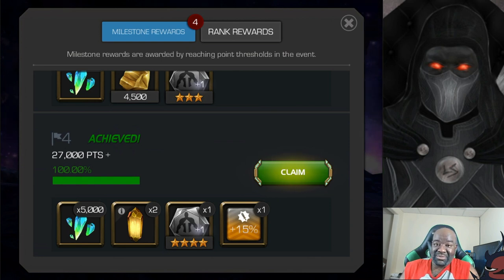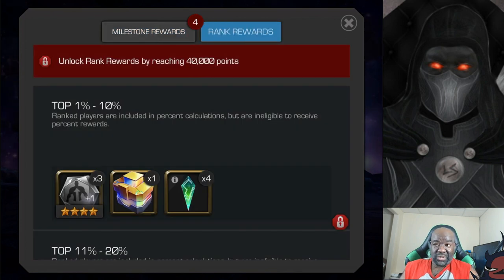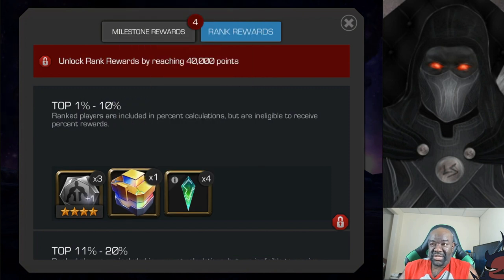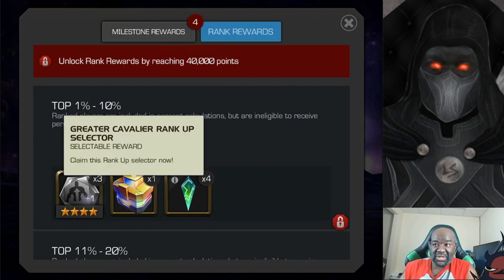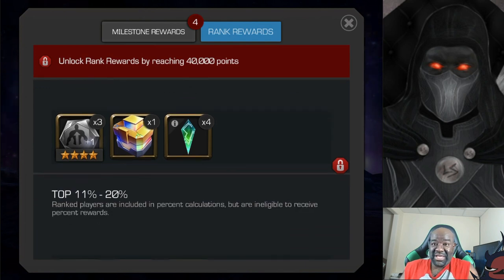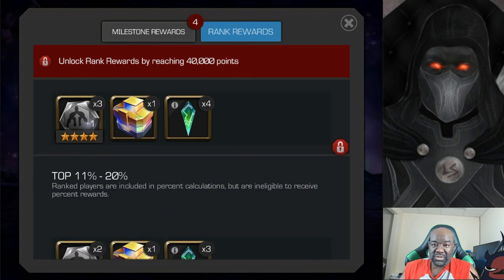I'll probably wait until there's an item use event and then I'll end up using them there. Now take a look at the ranked rewards — we're going to be opening up a bunch of these. For the top one to 10%, notice there is no rank one, two, three — it's just percentage based. You get four of these Supreme solo crystals, this greater cavalier rank up selector, which people were asking about, and we're going to check that out today. You also get more four star signature stones.